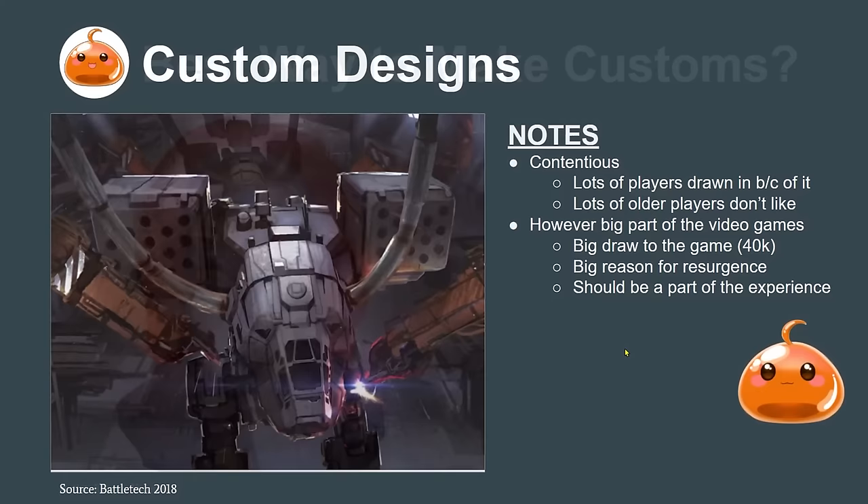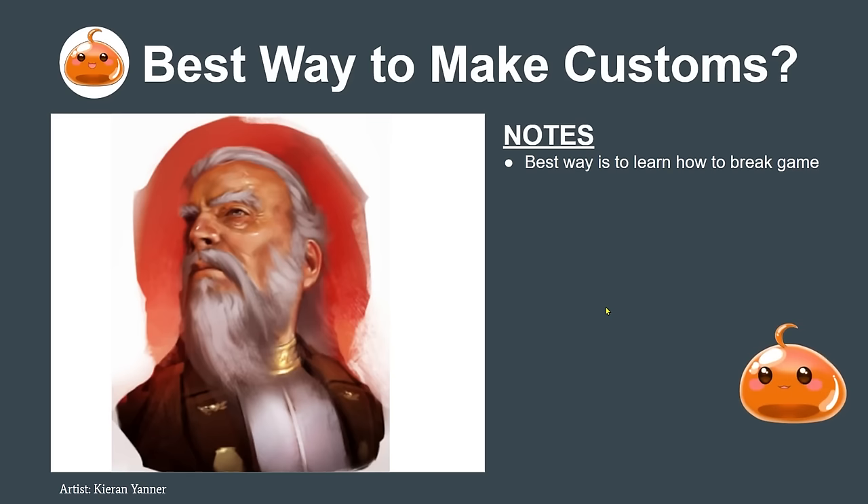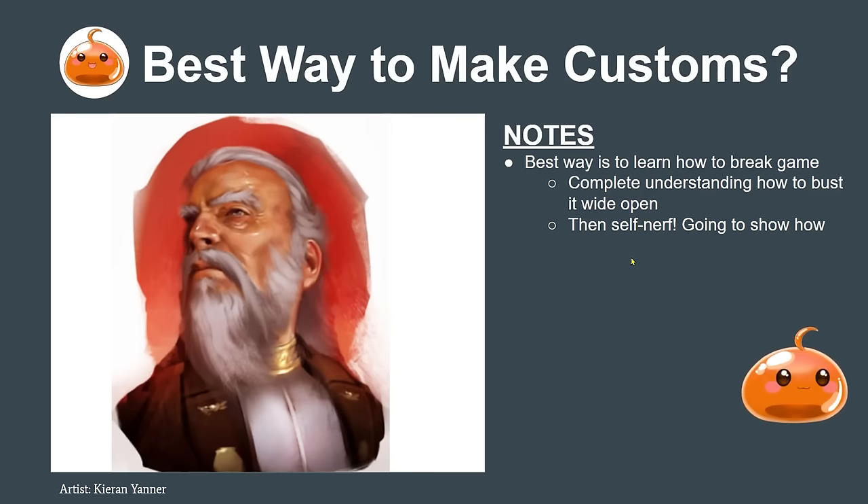The best way to approach customs is to first completely understand how to break the game. Once we have a full understanding of how to bust it wide open, we want to pull it back and self-nerf. I'm going to show you how to do that — understand everything needed to break the game and then put some self-limitations in place.